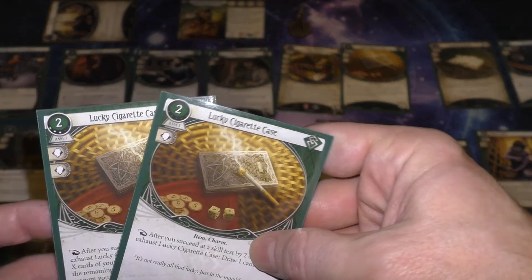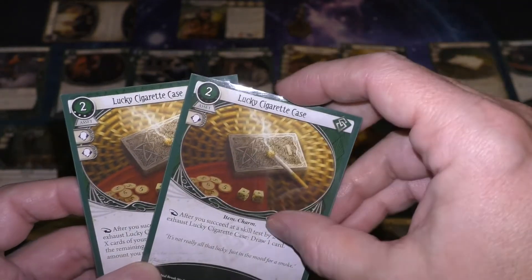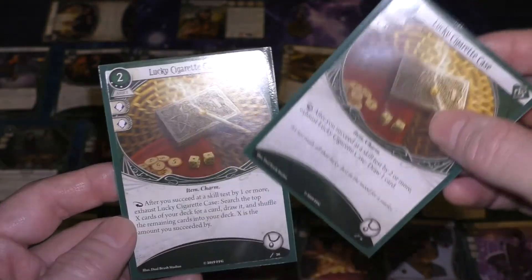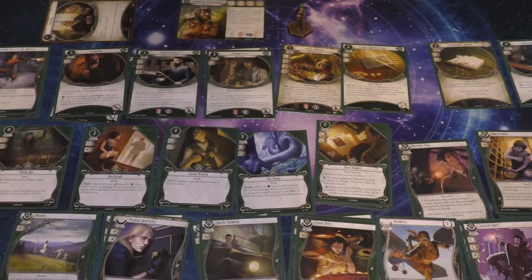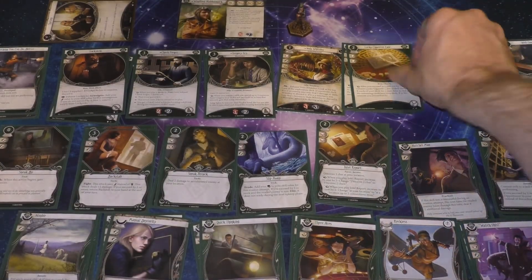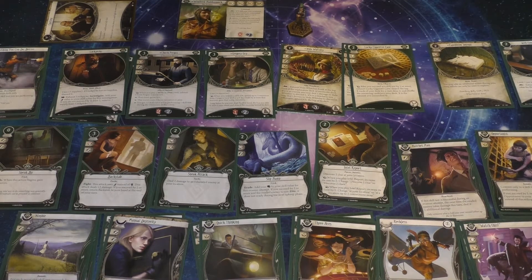Like last time, this is just taking the Succeed by 2 to draw a card, to Succeed by 1 or more — and you can look through that many cards and draw one. Really, really strong. It lets her get her 1-Obs online and get them fast.